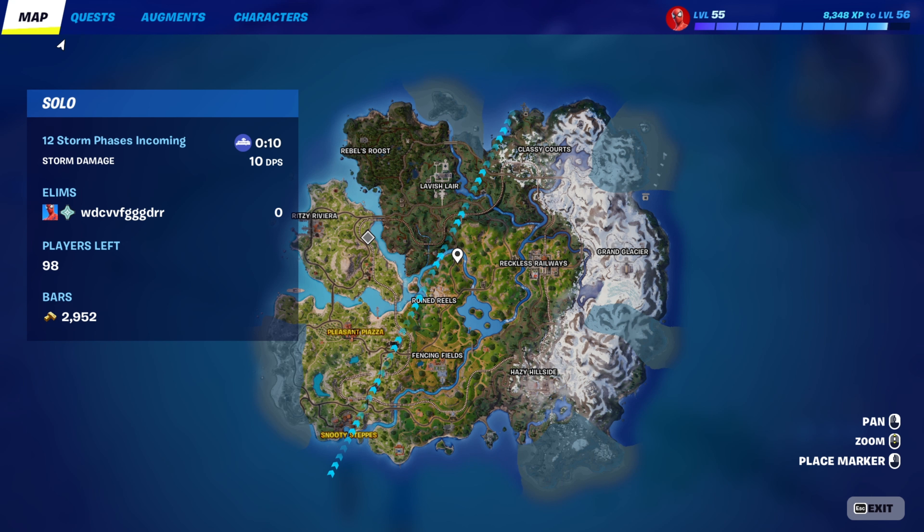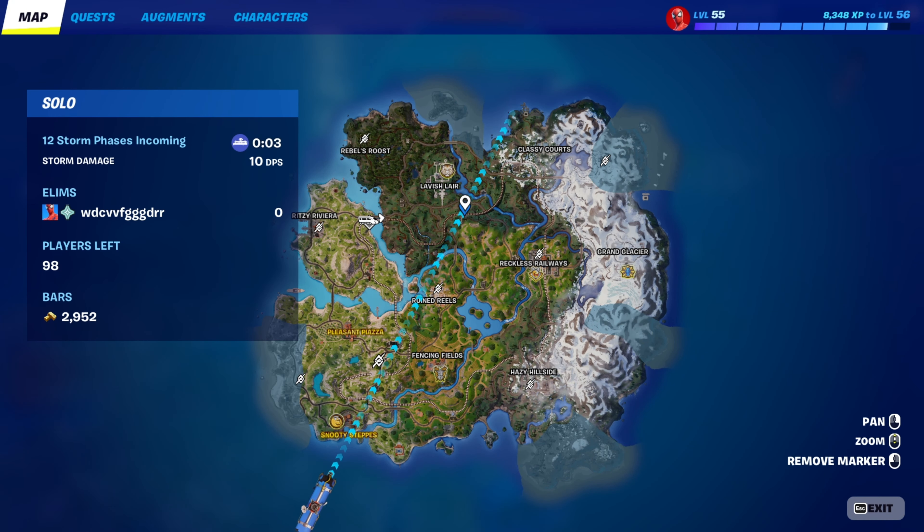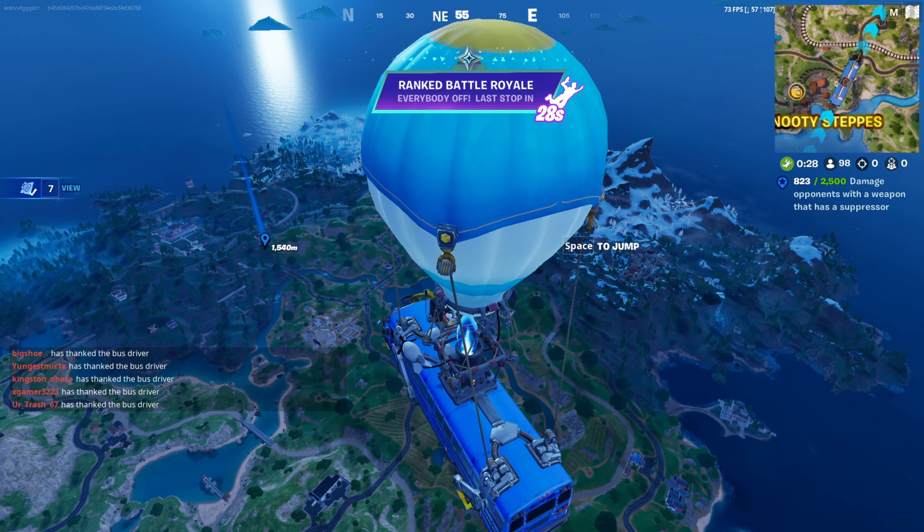The drop spot is right underneath Lavish, right there by the train station. It's that little house by the train station — between there and Lavish, right by the train. It's got really good loot.